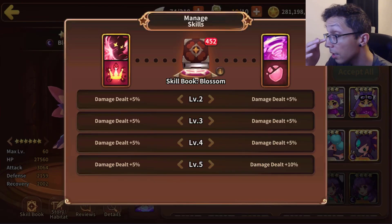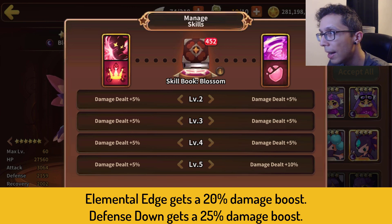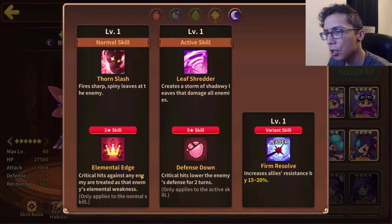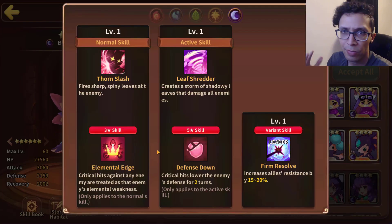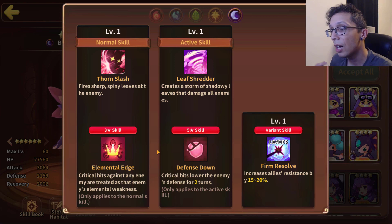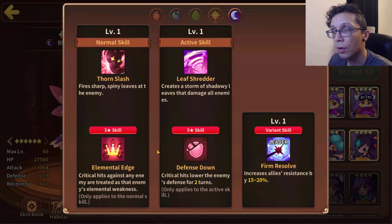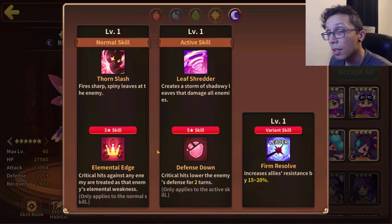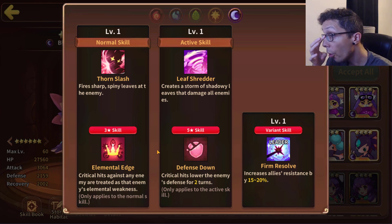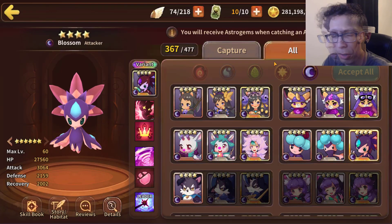Looking at the books, Elemental Edge goes up by 20% and Defense Down receives a 25% damage increase. I'm not a big fan of Elemental Edge, but if any astromon should have it I'd love it on a dark mon, which is what Dark Seedler is. The AoE five star is nice too — not only can I get damage out of this unit, but I can also debuff enemies so other units I'm running benefit from the additional damage. If you fight a dark mon and get defense down on them, then Seedler hits them again, hopefully they've passed away at that point.